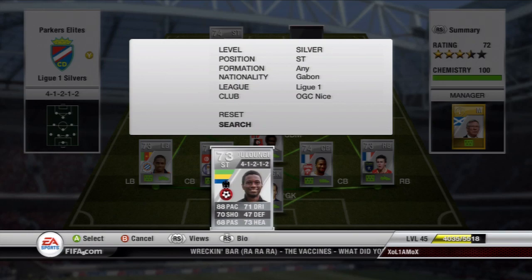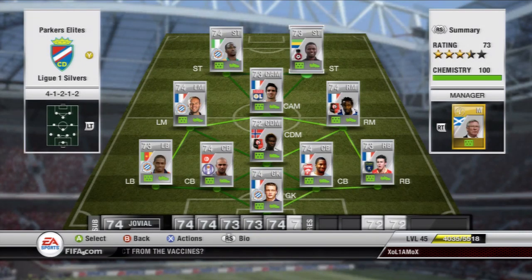His height is 6'1", so he is quite tall, and he's also good at heading. You can use him as centre attacking mid, centre forward, or striker, but I prefer to use him as either centre attacking mid or striker. In the videos I've been using him as striker. He fits nicely into any League One silver team as he plays for Nice. You can't really make a national team around him because he plays for Gabon and there's not really any other Gabon silver players.